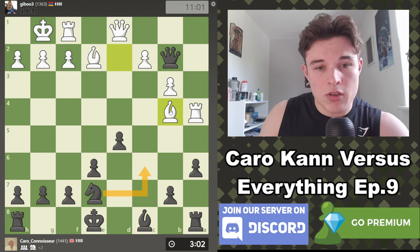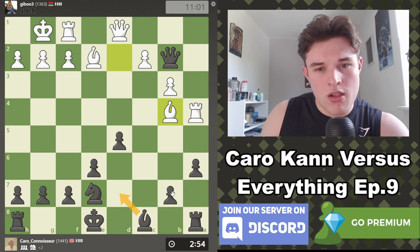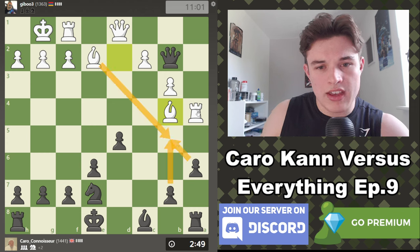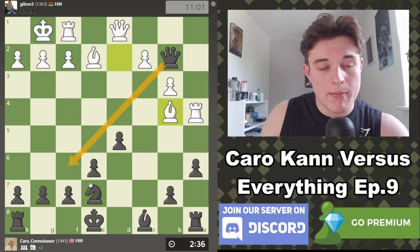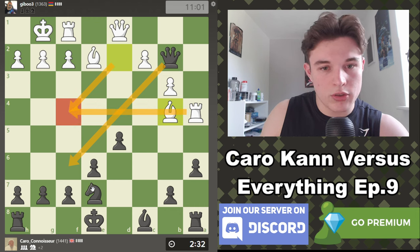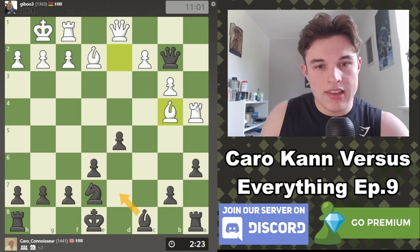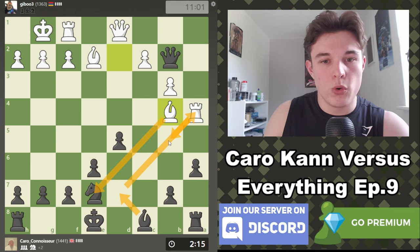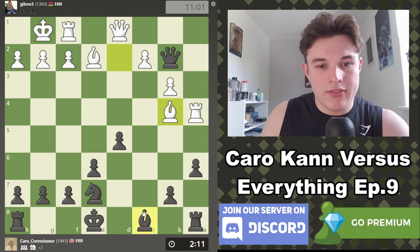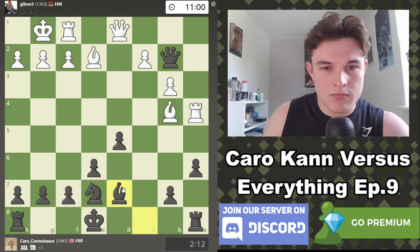Nc6 looks like the best move to me. Maybe his point is just to stop me from castling. Bd7 also looks good, chasing the rook. B5 doesn't work because he just takes, and then I lose my rook if I take back. My issue with Nc6 is that he just plays Bd6 and that Bishop's going nowhere. On the bright side, my Queen can now come back to F6 because he has no ideas of Rook F4. Nc6 I don't think is good — it just blocks this diagonal for my Bishop. So Bd7 kicks the rook.